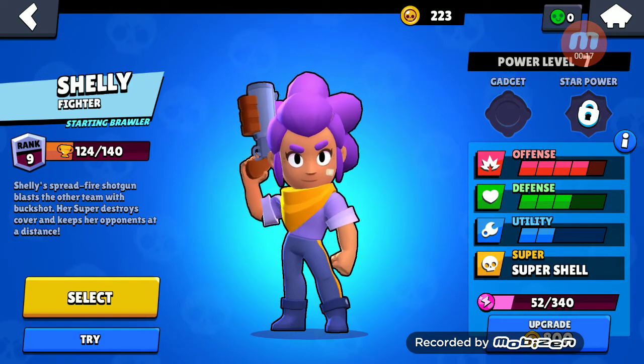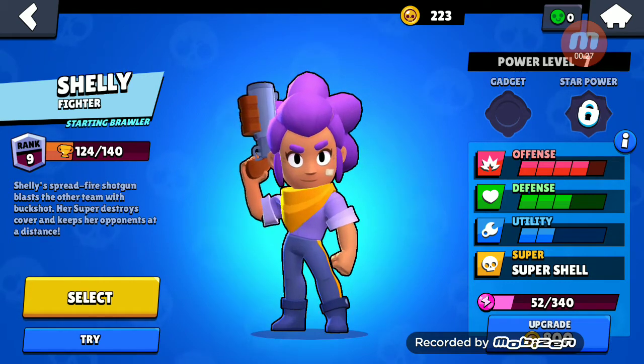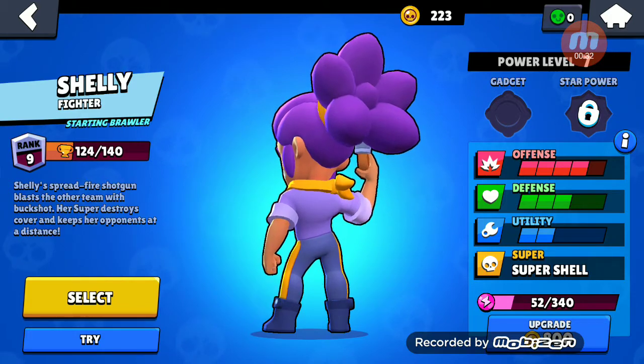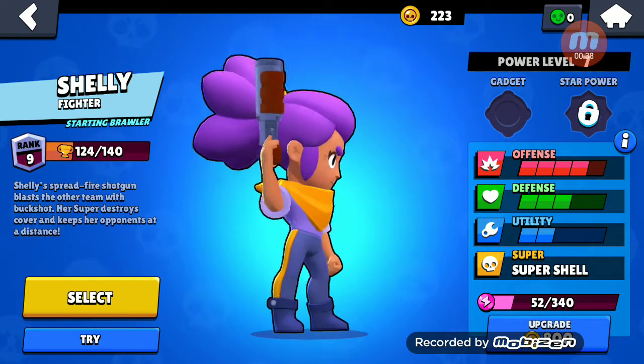So far with Shelly, I have a rank 9, so this might be a little bit off on the upgraded stuff. Shelly is the brawler that you get at the start — everyone has this one. A fun fact about Shelly is that you can actually get Star Shelly, but only from 2018 or something, so it's actually become quite a rare skin for Shelly.